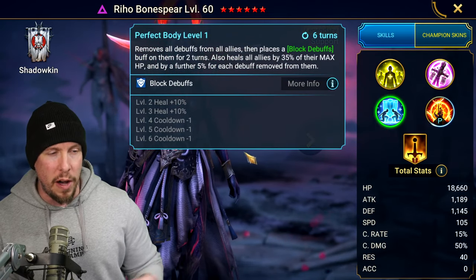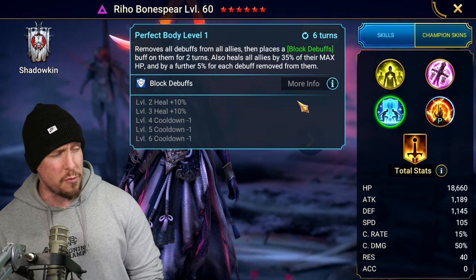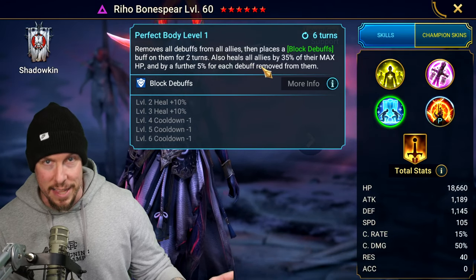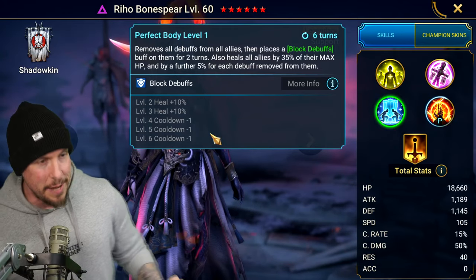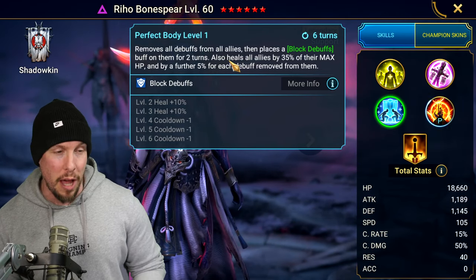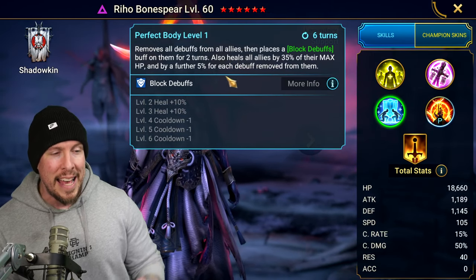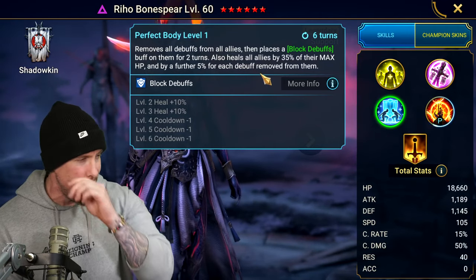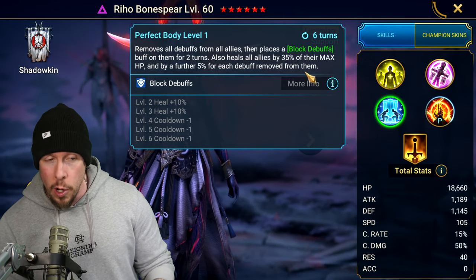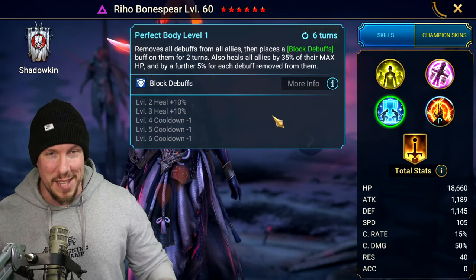On the A3 ability, Perfect Body, it takes five legendary skill tomes, but they all go to the cooldown — getting it from a six-turn down to a three-turn. She's absolutely worth booking. On a six-turn cooldown it won't cut it, but on a three-turn cooldown you get a full cleanse plus block debuffs for two turns — very powerful. You also get a heal of 35% of all allies' max HP, plus a further 5% for each debuff removed. It's not hard to hit a 45% heal — only two debuffs need to be cleansed to hit that threshold.